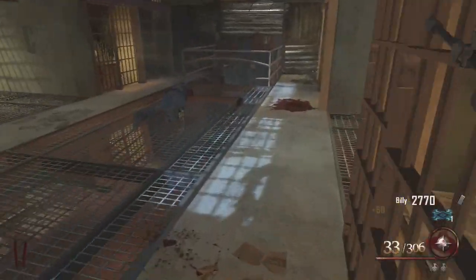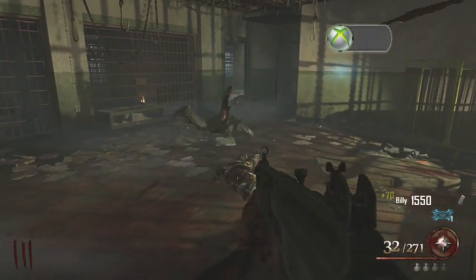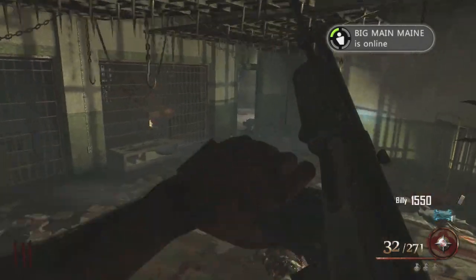Kill them one by one by this demon head. You get 6 of them done, then that's pretty much it. Now you move up to the top area right here.